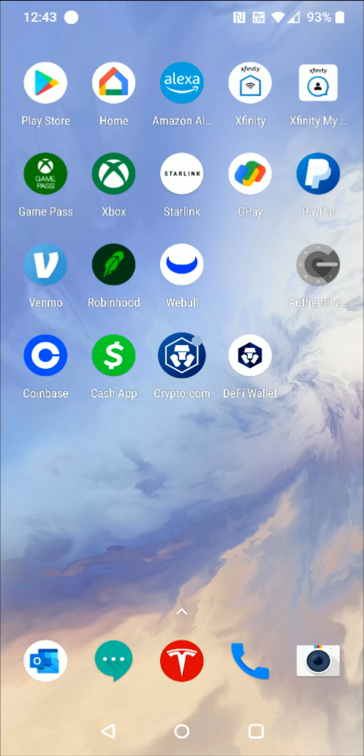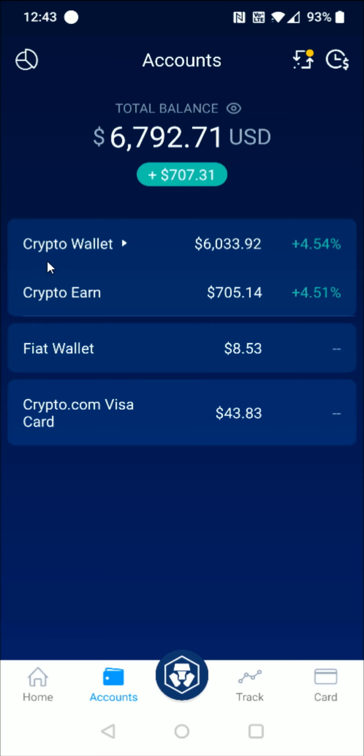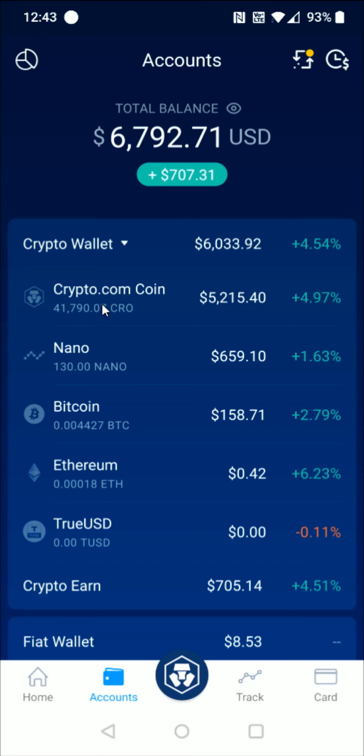To do this we open up the Crypto.com application and then here at the bottom we're going to click on where it says accounts, and then we're going to click on our crypto wallet to open that up, and we're going to click on the Crypto.com coin.